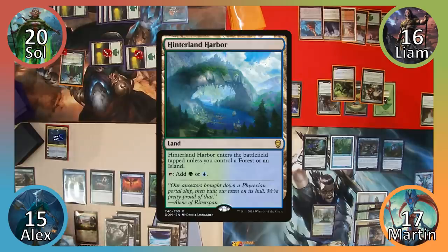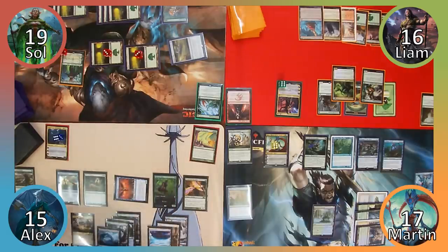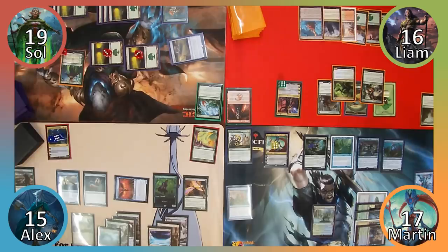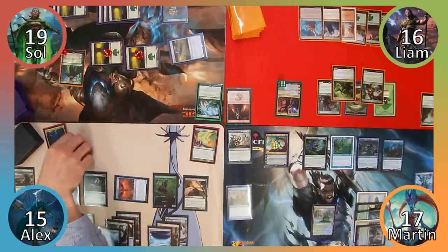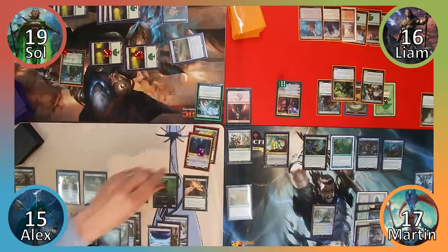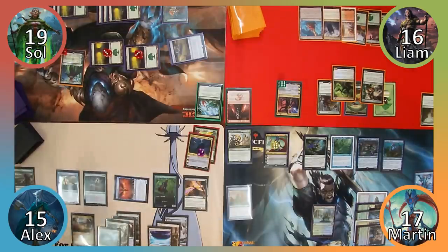I play Hinterland Harbor and then move to combat. I attack Sol with Thrummingbird, dealing him 1 damage, and proliferating the loyalty counters on Tamiyo. Everyone else groans as the realization of what is about to happen sinks in, and I move to my second main phase. I use Tamiyo's minus-seven ability, drawing 3 cards and gaining an emblem that is essentially Omniscience. I then cry about the quality of cards I just drew, discard down to 7, and pass the turn.